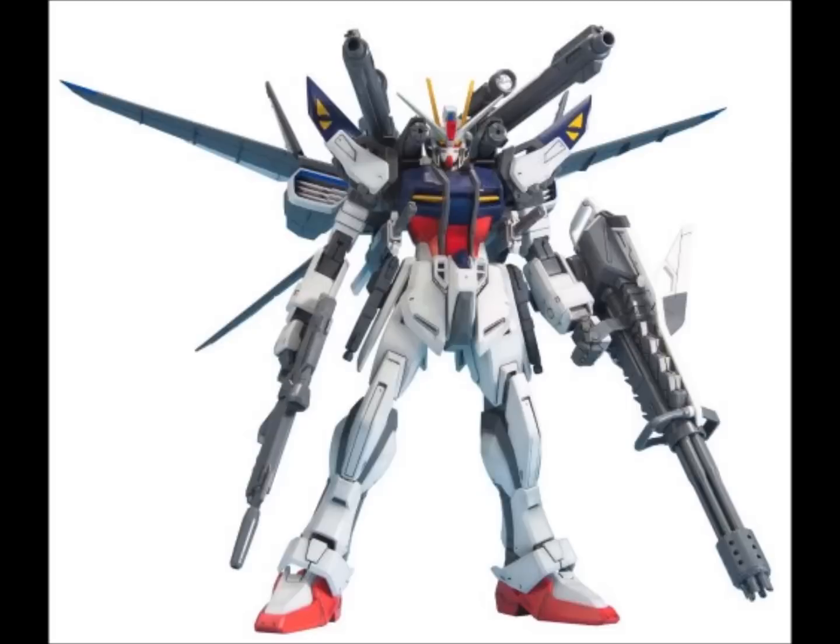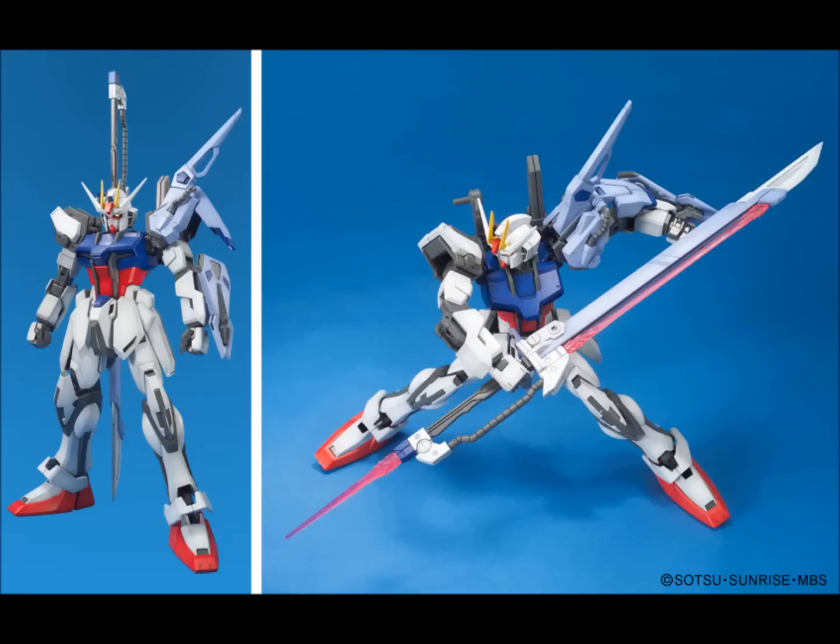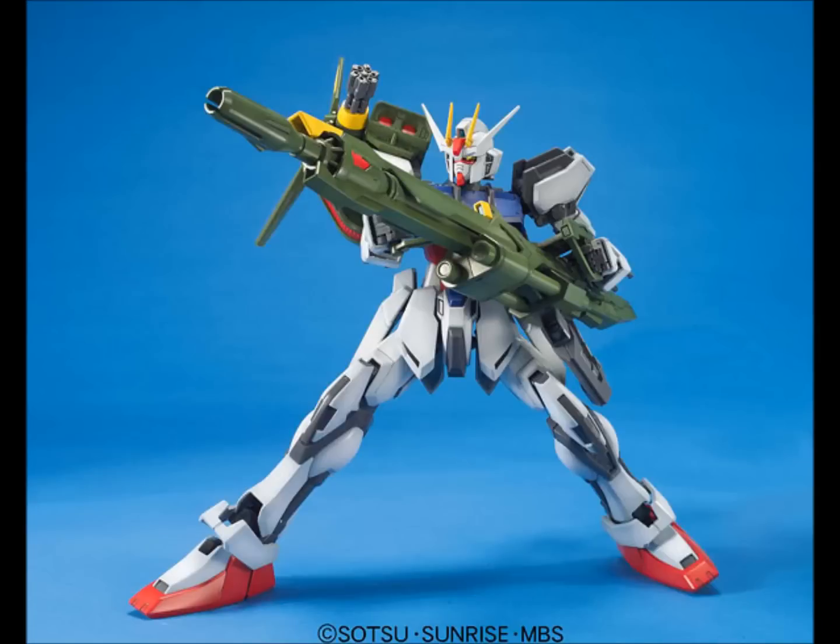I actually have the half-cousin to the Strike Noir — the Strike E IWSP. It's basically the Strike Noir in Strike colors, but you still get the IWSP pack and the shield. It's just your typical red, blue, white, and gray paint scheme. The last one of the original Master Grades is the Launcher Sword Strike — exactly the same as the Ale, but you get the Launcher and Sword Packs. The issue is if you want all three packs, you're going to have two Gundams, so it's an extra suit with no real purpose. That would be a great opportunity to use a Master Grade Sky Grasper, but unfortunately the Sky Grasper is not available as a Master Grade — it is only available in Real Grade or Perfect Grade.